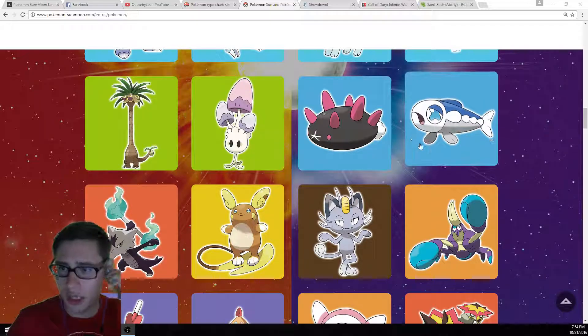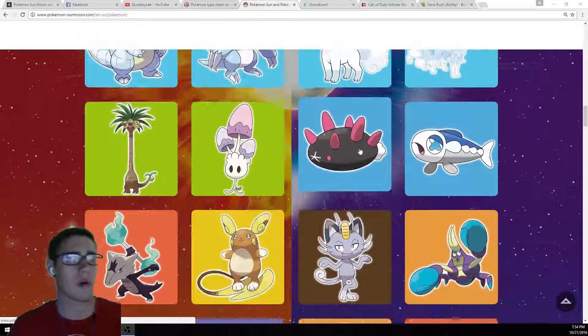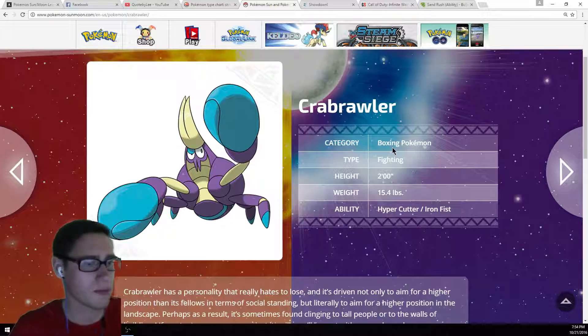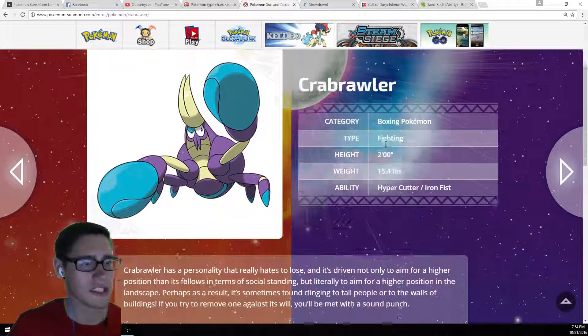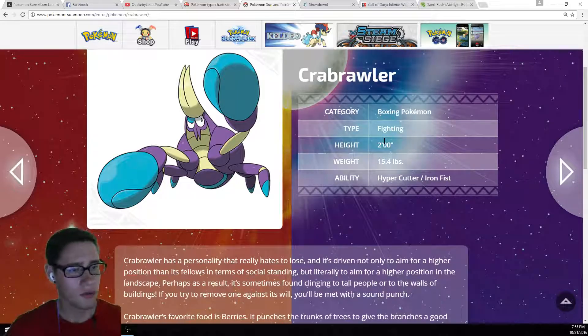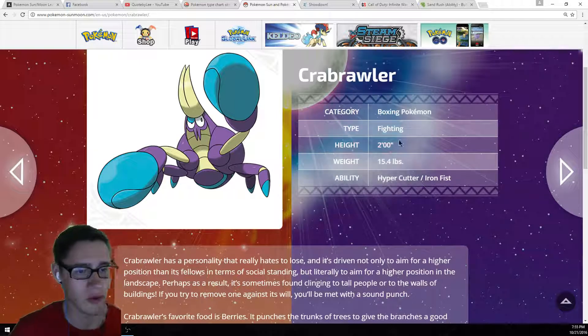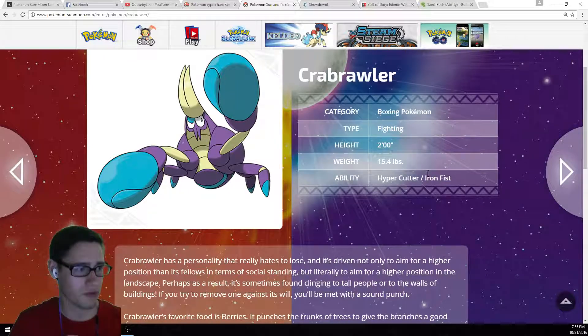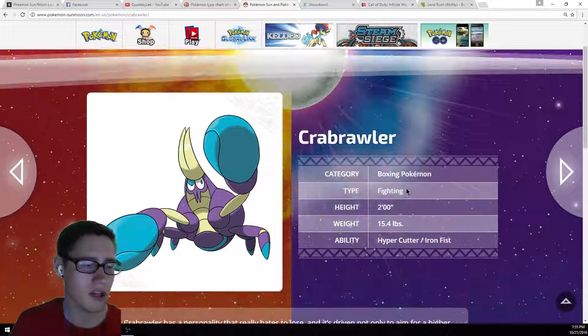So you can see on your screen, we got the list of Pokemon on the Pokemon website here. We're going to be taking a look at Crabrawler first off. This is the Boxing Pokemon. He's got that Fighting type, 2 feet, 15 pounds, with Hyper Cutter, which is a trash ability, and then Iron Fist, which is a pretty good ability.